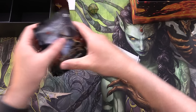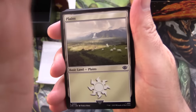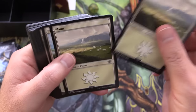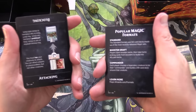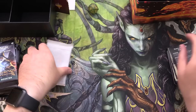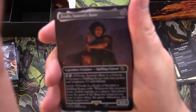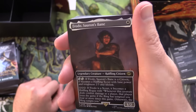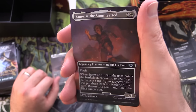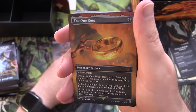So we've got eight packs here. We do get some lands - some non-foil lands: swamps, mountains, forests, and some little tip cards to tell you about the game. I think there's a promo in here as well. The four promo cards: we have Frodo, Sauron's Bane - and that is a foil - Samwise the Stout-Hearted, Gollum Patient Plotter, and the One Ring. It's a mythic.